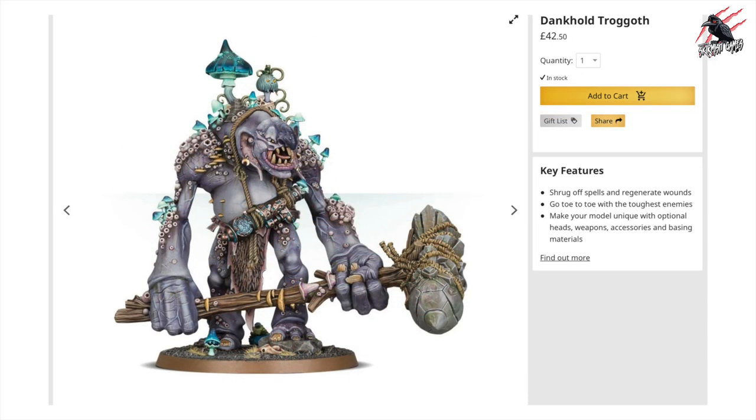Let's keep going with this Trogoth and Squig theme and add a Dankhold Trogoth in there - he's got to be an option. This is one I'd like to put with my army to get a bigger model in there, and I think this guy looks brilliant and would be a really fun model to have. I always go with Rule of Cool first - whichever models I like the look of, I'll put them in and worry about the other stuff later. Combining him with the Start Collecting and the Battleforce, I think you'd have tons of fun with that.